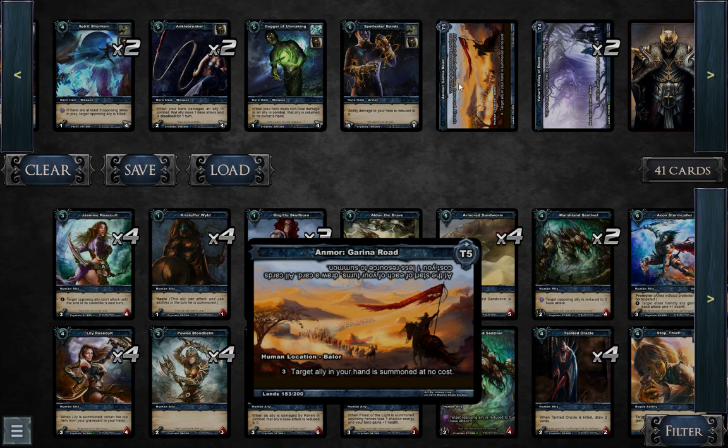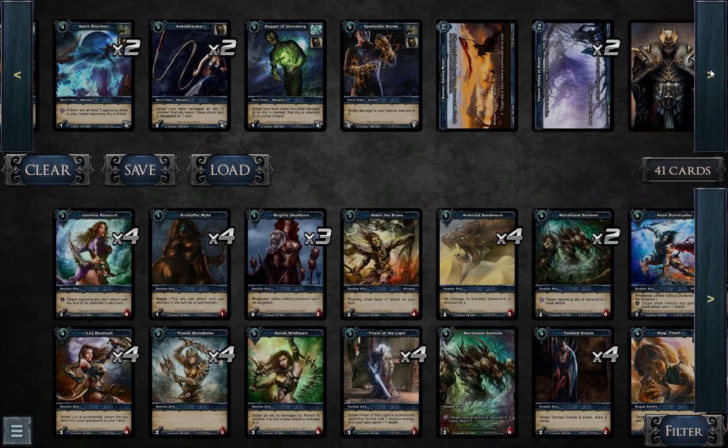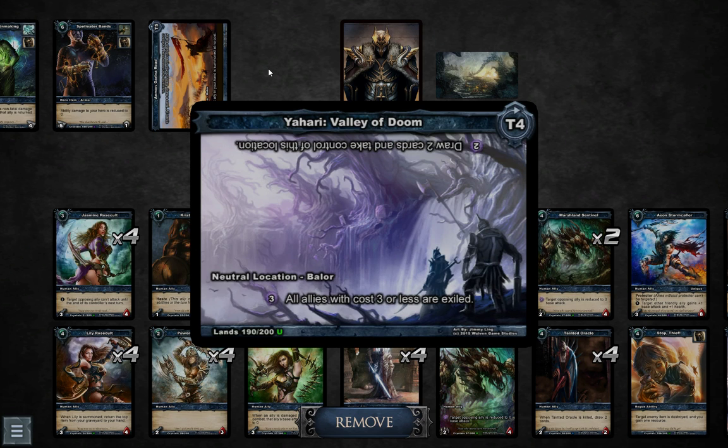1 Garina Road — I think this card is not really needed, so I probably want to cut it off. And the star of my deck in my opinion: Yari Vale of Doom. This card really cripples Rush decks and helps you survive till the late game when you need to drop your fatty. For a cost of 3 Shadow Energy, you exile all allies with cost 3 or less. Since you're not going to play so many allies with cost 3 or less, this card is your star.